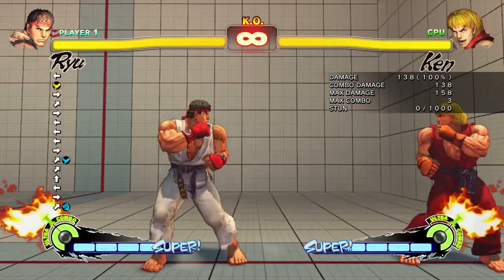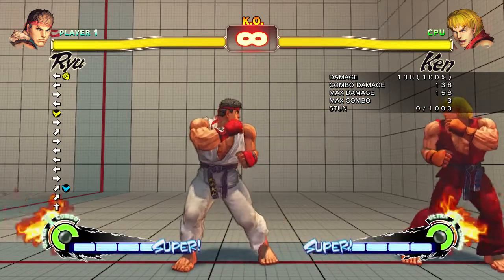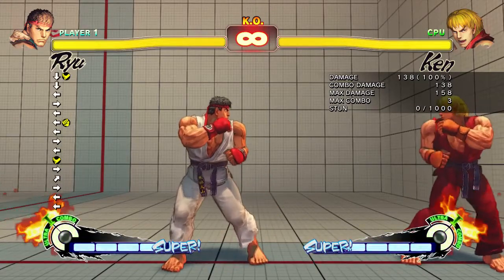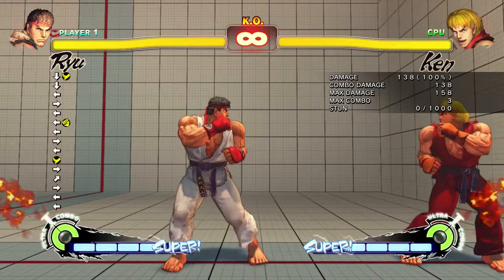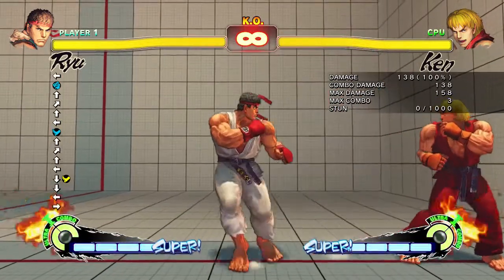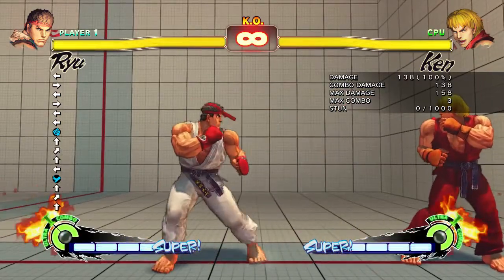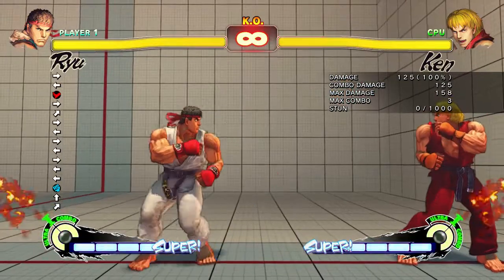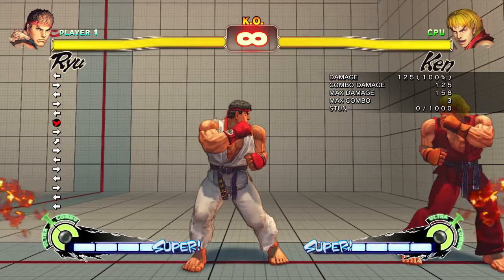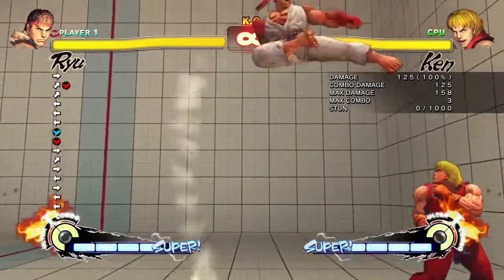Jumping medium attacks are your jack-of-all-trades jump attack, and if you're going to jump and attack that's the one you'll probably want to do most of the time — you'll still beat out a roundhouse and do decent damage. That being said, you will still be beaten in the air by a jumping light. Jumping roundhouses do a lot of damage but they are easily interruptible and easy to see coming. Usually with a jumping attack you want to delay it as long as possible and hit it low, so you're not hanging out there forever.